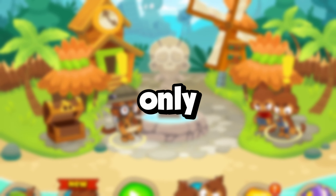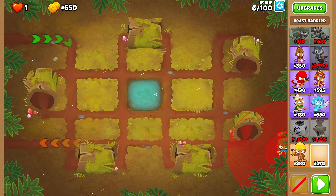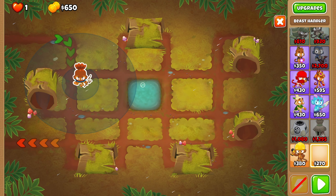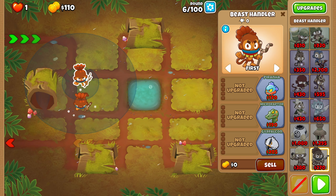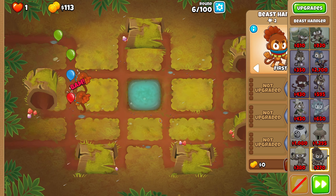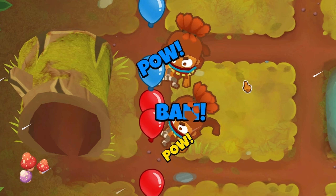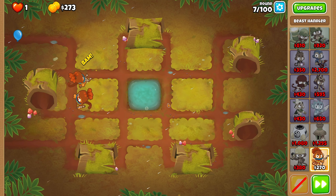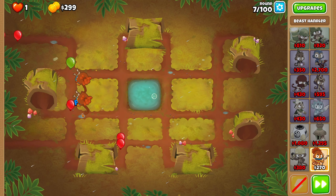Can we beat chimps mode with only beast handlers? We're in chimps mode. I think to start off we are going to go with two beast handlers opposed to one. I think this is going to be a better start opposed to just getting this upgrade here. So we're going to start with this right now, and I think that this should defend pretty well. It will be quite slow, definitely a slow start.